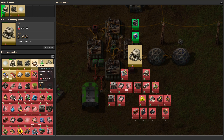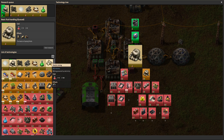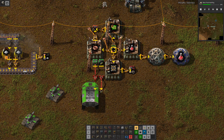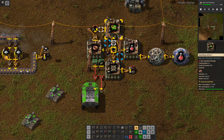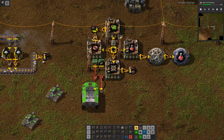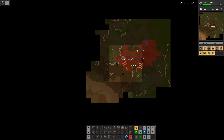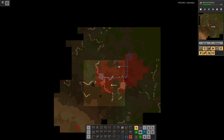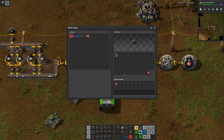I'm just going to queue up all the level one sciences. I guess tool belt isn't really needed but I'm going to get it anyway - we're just going to do all of these. Because I'm hoping to move to a hauler-based solution for the actual science build, and I just want to get this science bootstrap done for now. I see some bugs, but we've got this really tiny pollution cloud at the moment, so that's not a problem. It's just that at some point they will become big bugs that are difficult to handle.